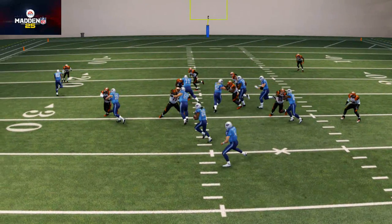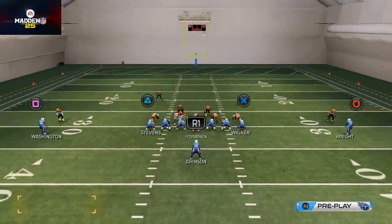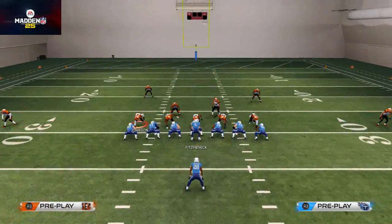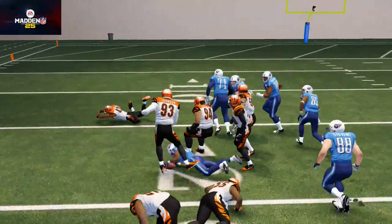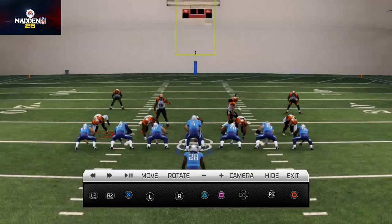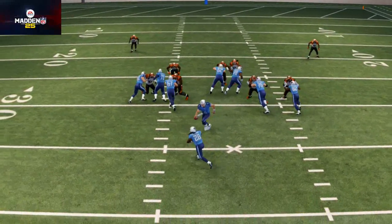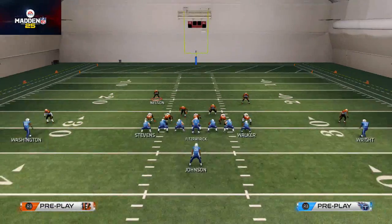Let's use that as our baseline. Now let's do the same thing but put the linebackers in flat zones. You see they do the exact same thing — standing still, still, still, and then once they see the handoff, they move. That delayed reaction is very important to understand.